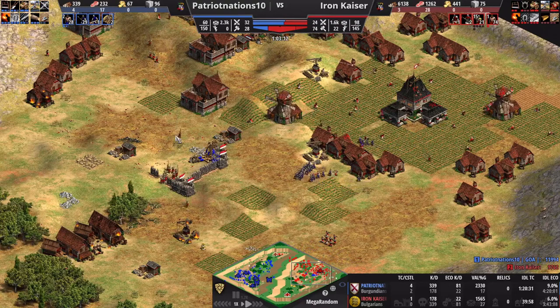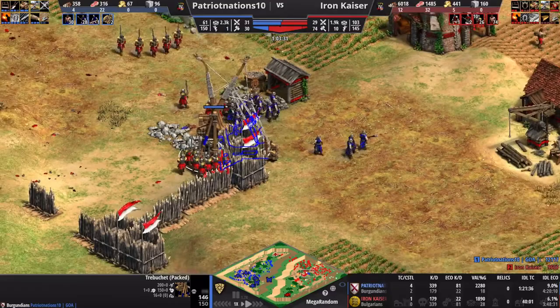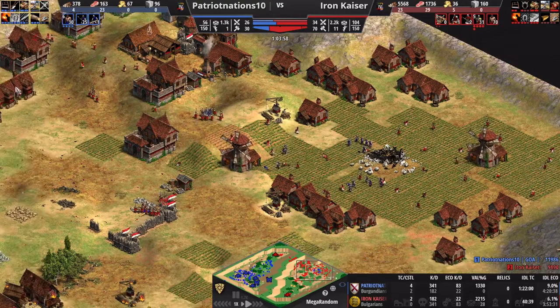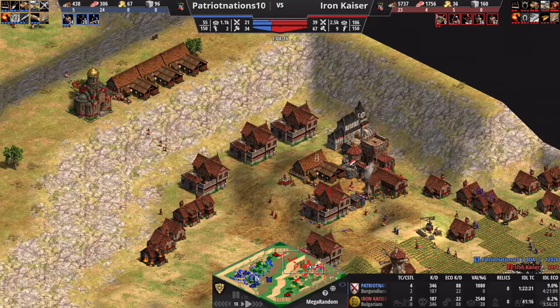He separated his Militia from his Trebs, so for some reason they're not attacking. Eventually I take down those Trebs. Now I have 31 Two-Handed Swordsmen to his 24 Flemish Militia, and they're split up. I feel like I've survived. I still have 67 villagers, and he only has 34 Burgundian villagers. He has essentially no gold, and he's low on food and wood. I've got two Town Centers up — thank you cheaper TC bonus. I'm working on coming alive here.